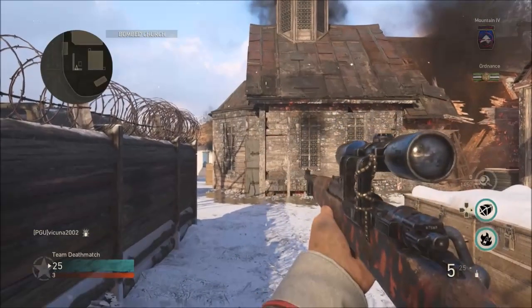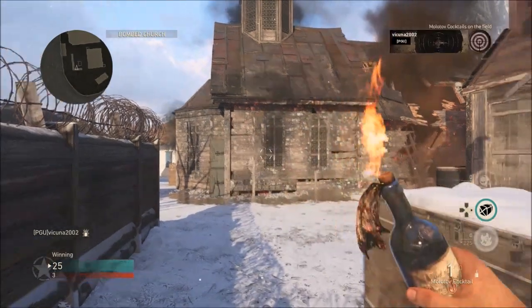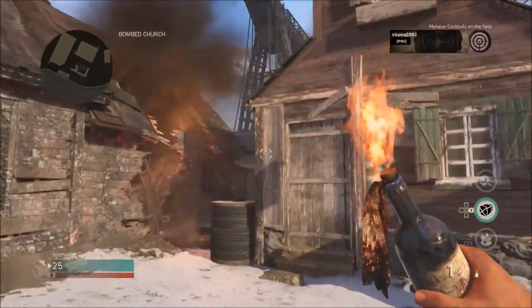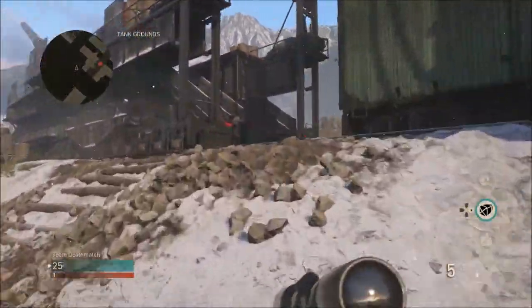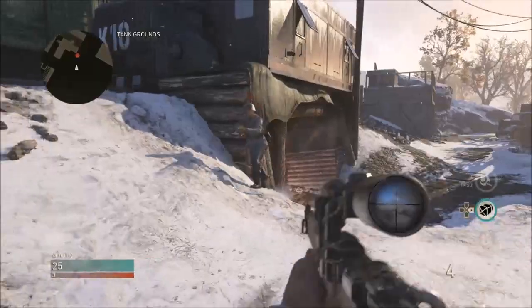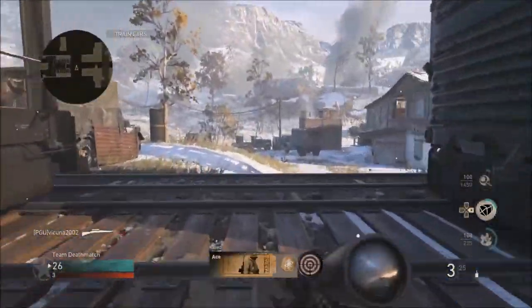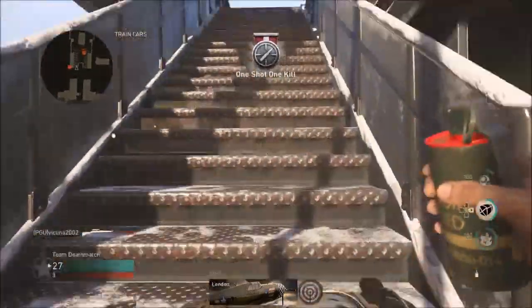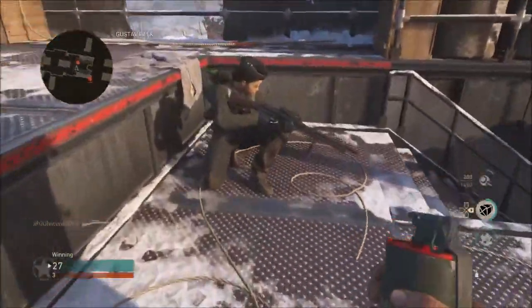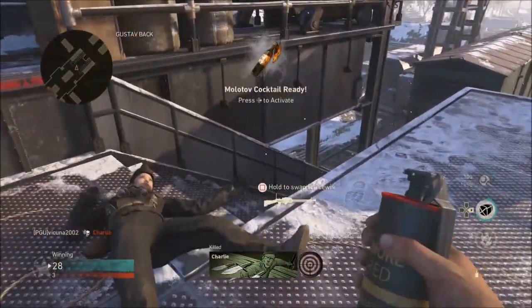Once you do have both your Molotov and your care package ready to go, go ahead and just die or kill yourself with a grenade or something. Once you do die, all your score streaks will be reset. Then pull out your Molotov and simply throw it. After throwing it, you will need to get two kills — it doesn't really matter how. Once you have those two kills, pull out your care package score streak and actually kill someone while holding it.